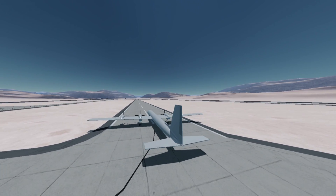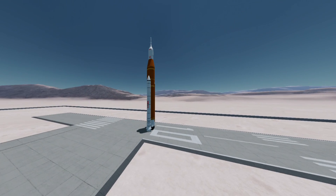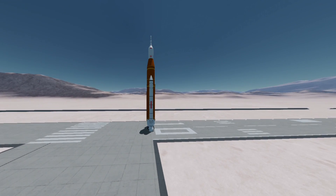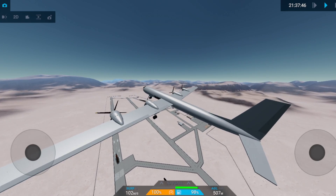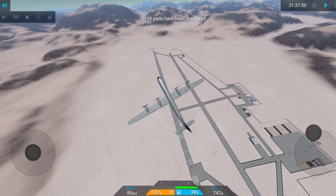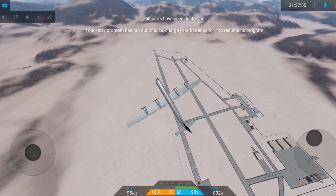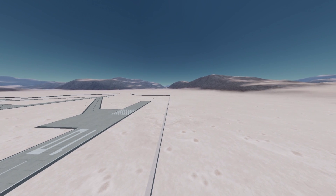Now we have a plane on the runway with some missiles inside of it. Let's see if this rocket is going to be able to survive these missiles. Here we go — now open the bay. Wow, that was a big explosion. I don't think there was any chance of that surviving. And the rocket's gone. There was no way it was going to survive that explosion.